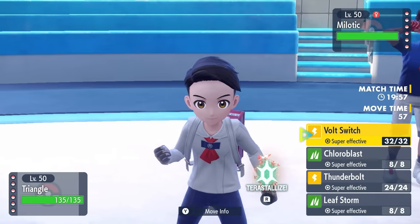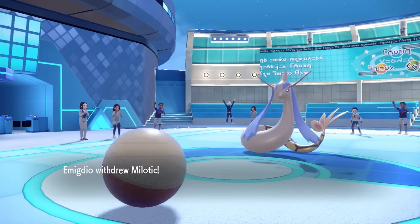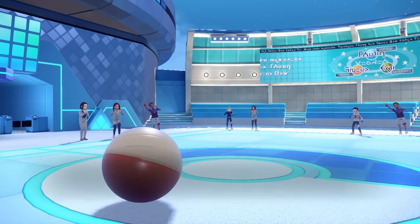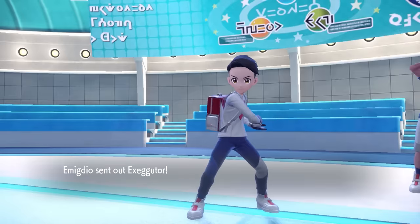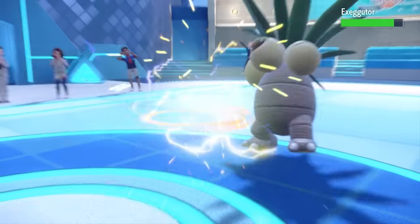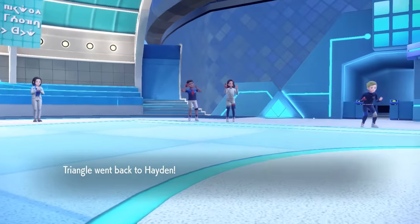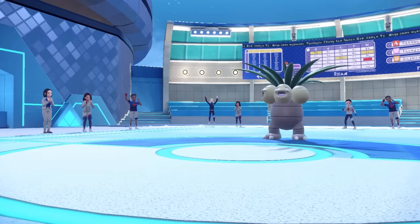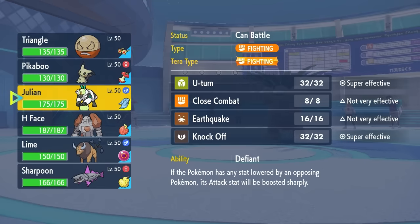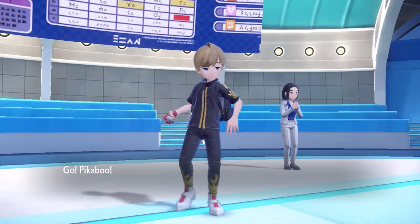At this point I can go for a Choice Specs Volt Switch. I don't imagine this thing wants to stay in, but if it does, I'm going to absolutely zap the hell out of it. Of course they're going to switch, giving me a little momentum. It turns out they go into Exeggutor, which definitely hardwalls my Electrode. I get the Volt Switch off for a little chip, and now I can figure out what I want to go into.